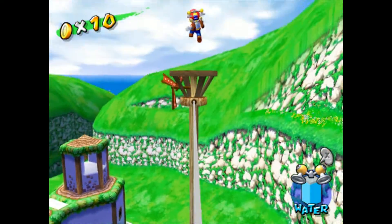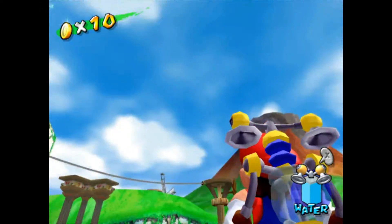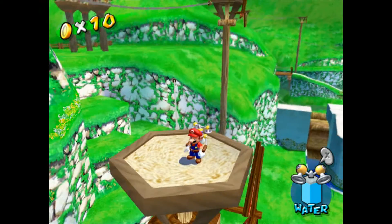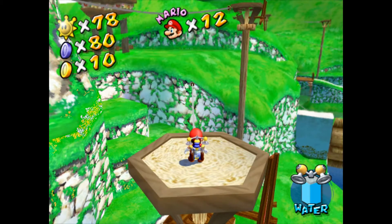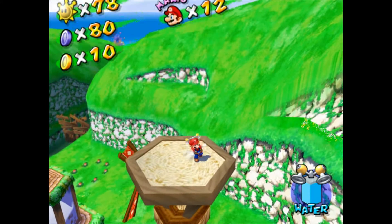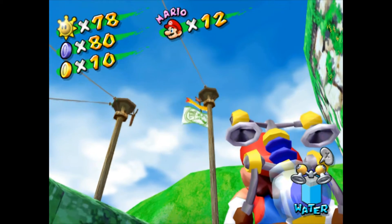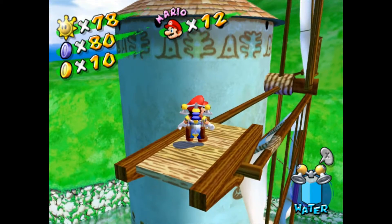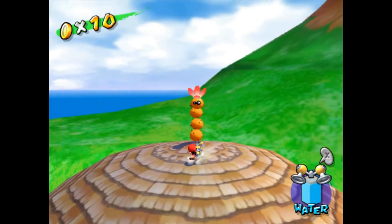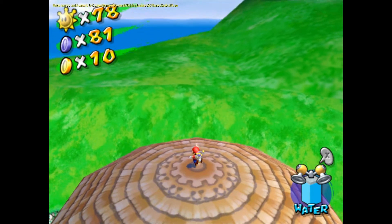I don't see anything over here, which means I might have already gotten this one. Let me check it cause I don't want to miss it. What this guy is telling me is that it's the one that I found over there — that's fine, we already got that one. There's a blue coin on top of one of these windmills over here. This last one in Episode 3 requires you to kill this guy where the boss was previously. There we go — I'll save right there, and then we'll exit the area. See you guys in Episode 4.